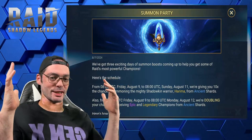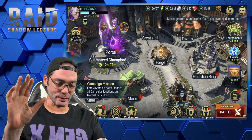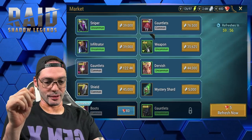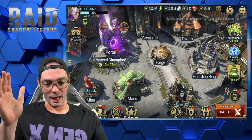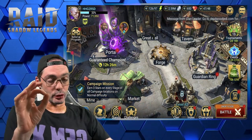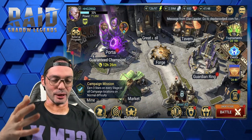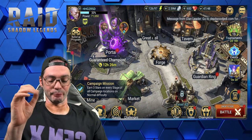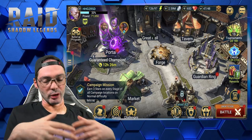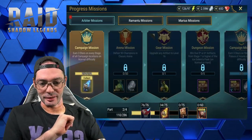Welcome back to episode 6 of the Hitchhiker's Guide to Raid Shadow Legends. Since yesterday I only ran campaign, got three stars on everything, and ran a couple of arena battles. So I've pretty much haven't been playing for hours. This guide is meant to be realistic — a couple hours a day — though I'm also running a separate speedrun account alongside this one.